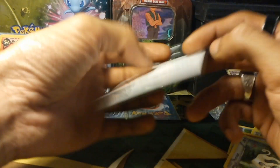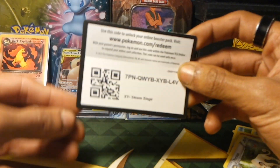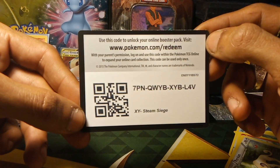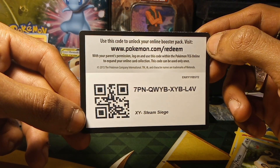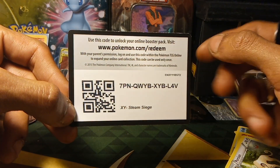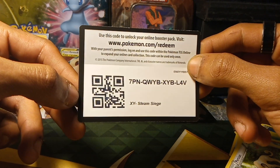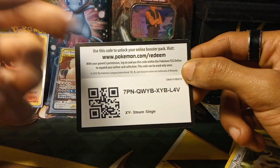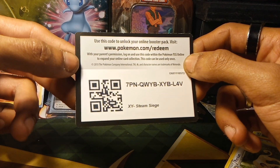And last but not least, we have a Green XY Steam Siege Official Pokemon code card for the Pokemon Trading Card Game Online. You need to go to www.pokemon.com/TCGO or www.pokemon.com/redeem and scan or input this code. One person can use this for the Pokemon Trading Card Game Online.